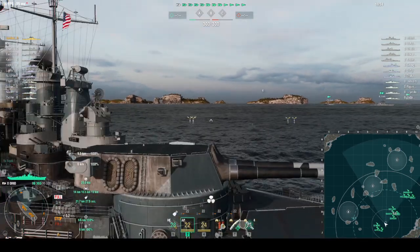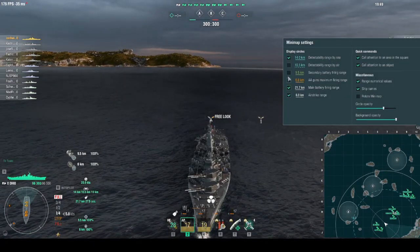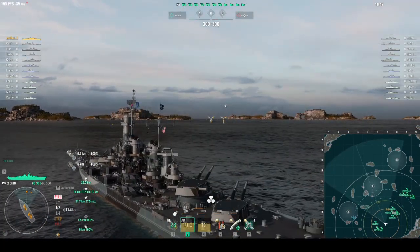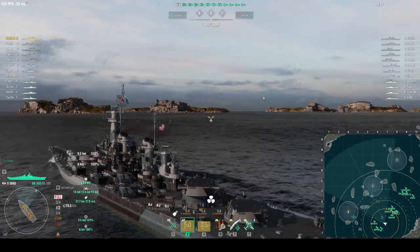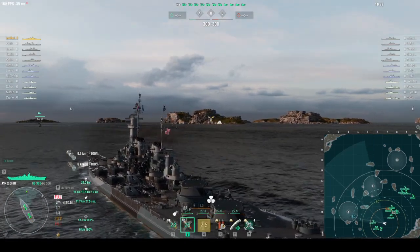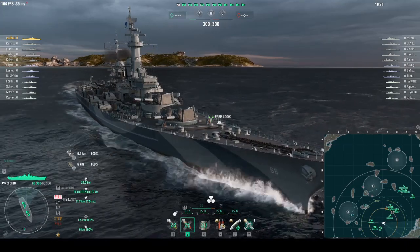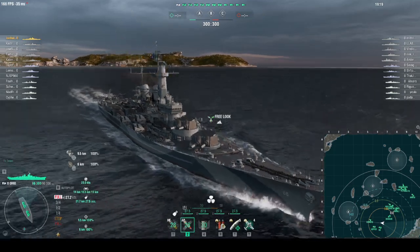Right away the Brisk skill kicks in, giving me extra speed to get into position at around 30-something knots. I already know where I'm going — I'm going to back up the Summers, because he is the key to holding down this whole side. Ohio is just a beautiful ship to play, absolutely beautiful.